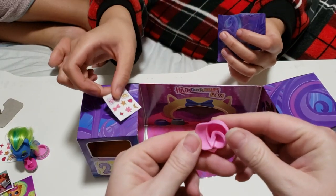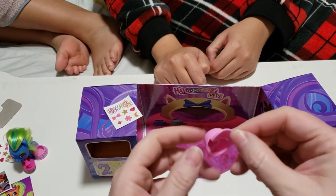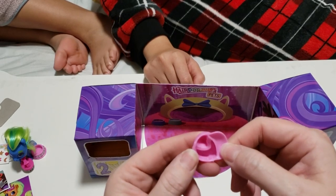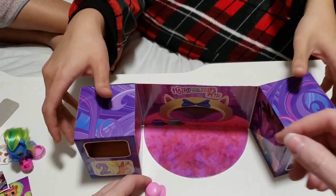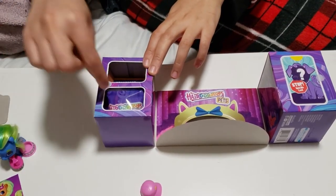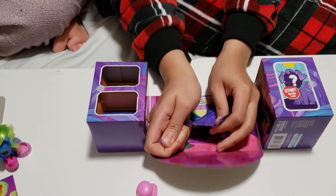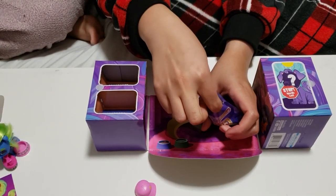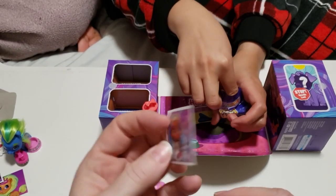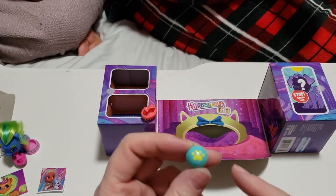We got a baseball cap — look at this, what kind of baseball cap is that? One ear there, one ear there. Is that a clue? It has a seashell. Looks like an ear can go in there — maybe we got a rabbit. Let's open number two and see what specialty we get. We got the sticker. Look at that — I want to get this one, it's so cute. We got a ball with a heart paw — it's a heart paw, upside down, and it's a ball.